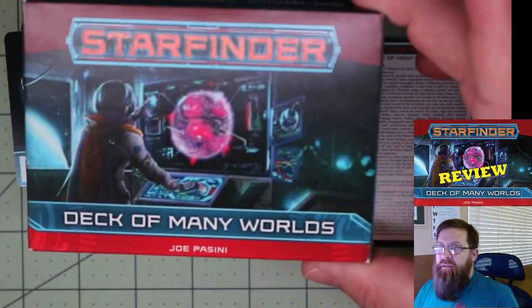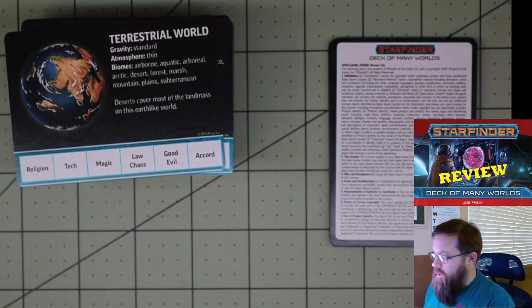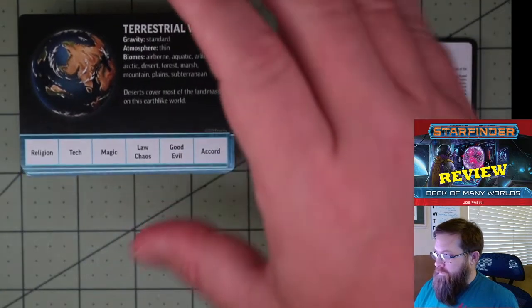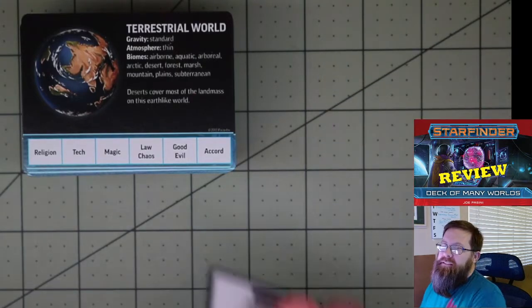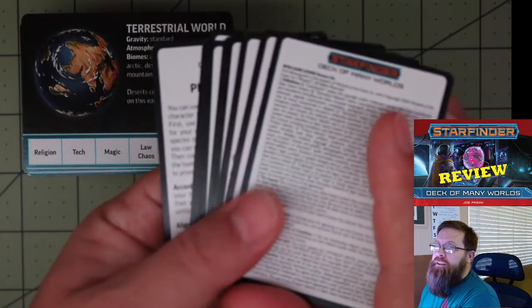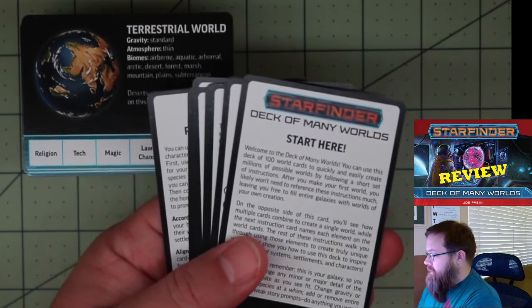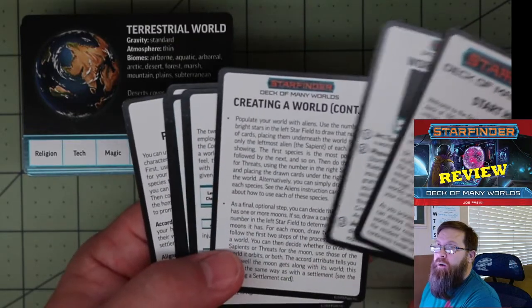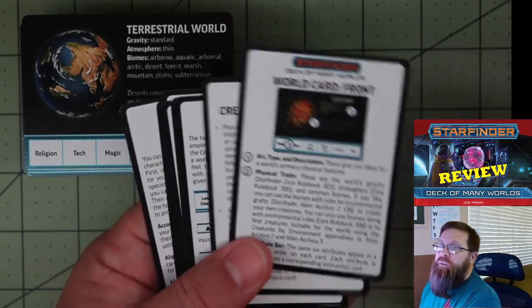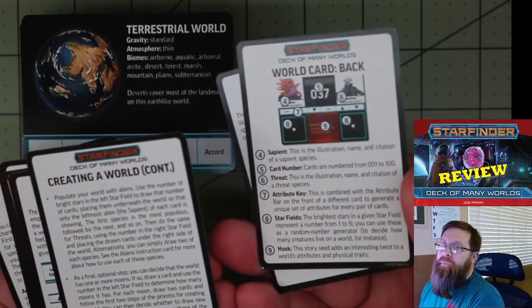It is basically a double-sized deck. You're going to get 100 cards for designing your planets. You also get 10 cards, which include the open game license and the instructions on how to use the deck. It's going to give you a description of the cards, both front and back.